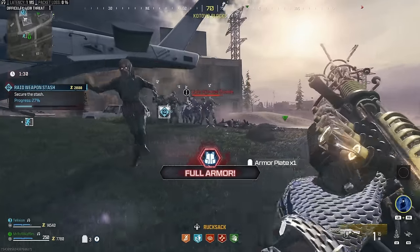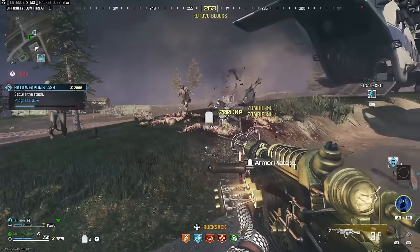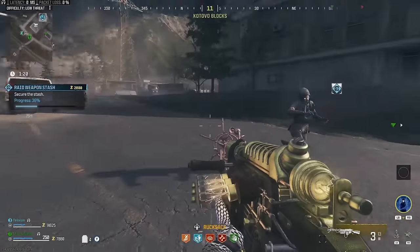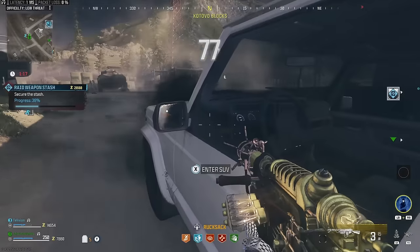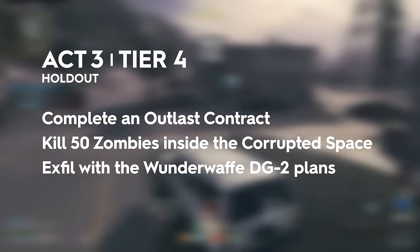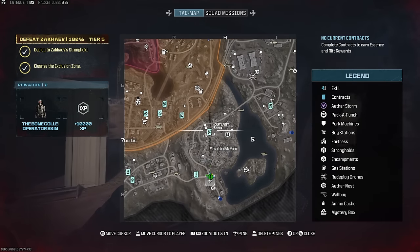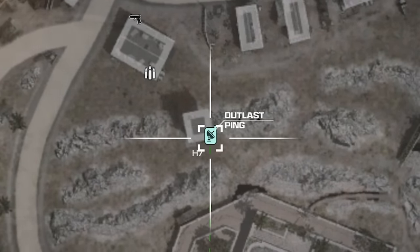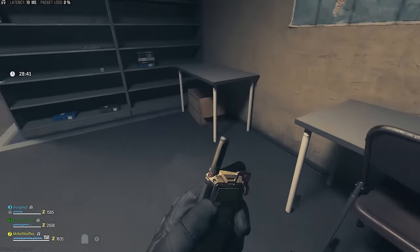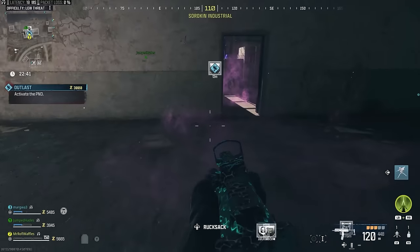We're going to use the schematics system to get all of this cool stuff. Let's begin with the Wunderwaffe. The easiest way to make this work is to gradually progress through the game's missions all the way through to Act 3, Tier 4, and get on to the holdout mission. Then when you've got that mission selected, spawn into your match and look for the satellite icon on your minimap. They're not everywhere - not as common as Aether Extractors - so have a good look around and you should be able to find it eventually.